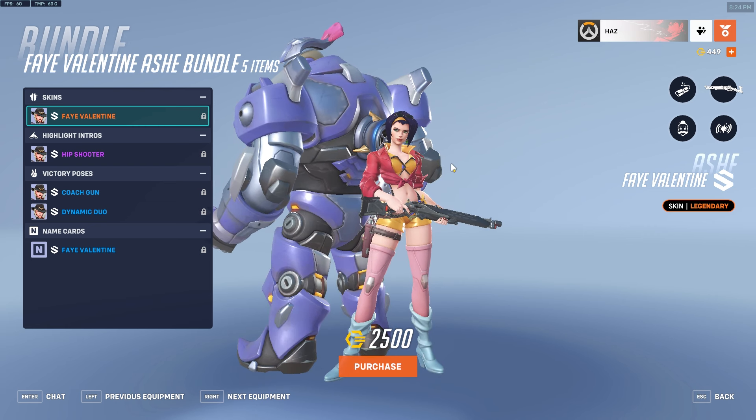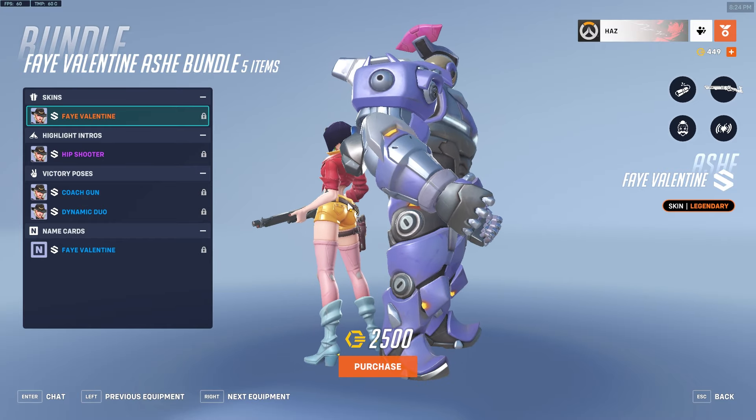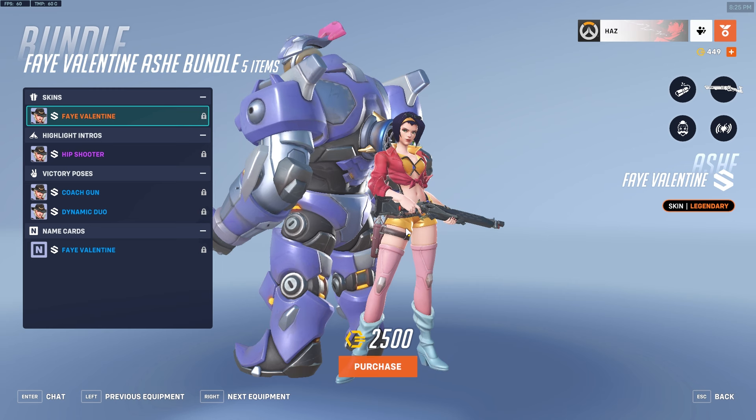I can already imagine people buying Fay Valentine just to die on purpose so they can get an angle on either the chest or the gap between the back and the very revealing pants. I'm an Overwatch player — what else would I be doing? That's a joke. There is a very funny image of Mauga that's made the rounds — if you haven't seen it, that's a shame because it's the funniest thing I've ever seen.